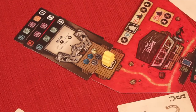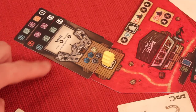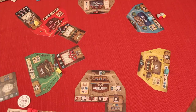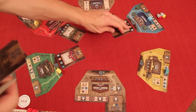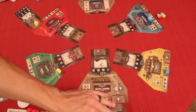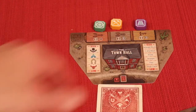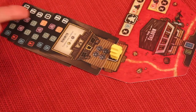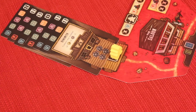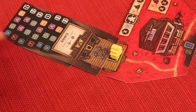Whoever has the majority in rails gets five points, second place gets three. For mines, majority is three points and second place is two. For wagons, it's two points and one point. This scales for fewer players — in one or two player games, first, second, and third place only get three, two, and one point respectively. Whoever has the most points wins. Ties are broken by most buildings, then most icons, then shared victory.